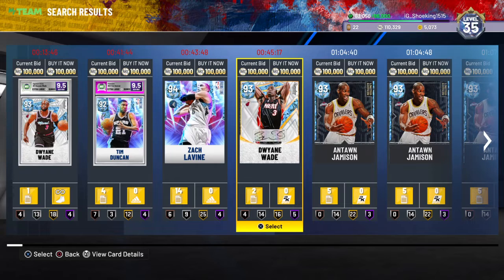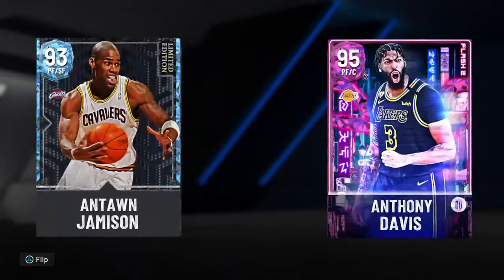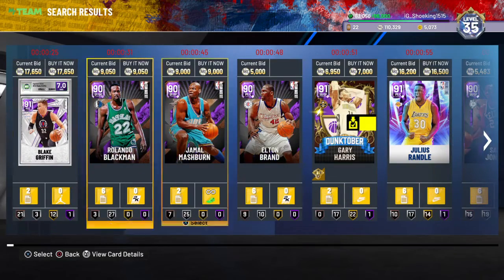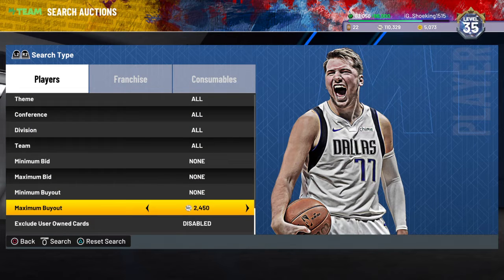If you just filter out some of those Lamars, that'll help. You can also filter out that signature D-Wade — that's only if you want to use this filter and you don't want the scroll to be super long.